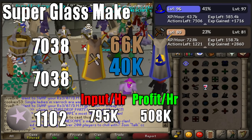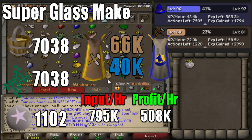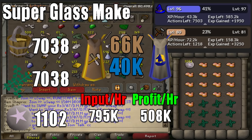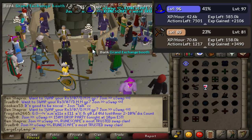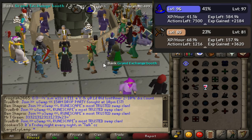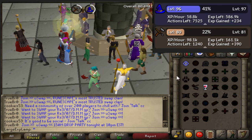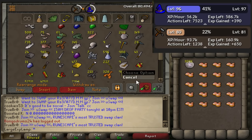You do get 66k crafting XP and 40k magic XP. That's 20k less crafting XP and almost 40k less magic XP than the previous method. However your profit per hour is actually 508k, so it could be worth it depending on how much you are able to gain overall. If you're only focused on crafting XP and do not care at all about magic XP, it's worth it to use this method if you can't make more than 2 mil GP per hour. On the opposite side, if you do want magic XP, this method is only worth it if you can't make more than 1 mil GP per hour.